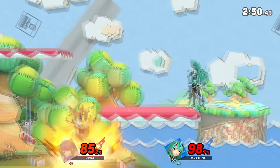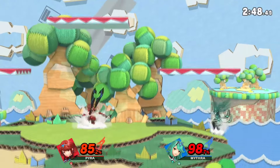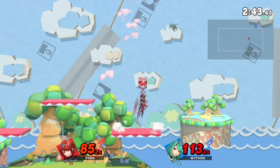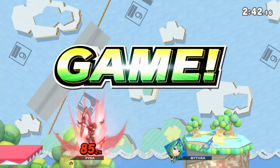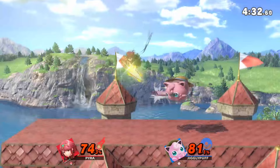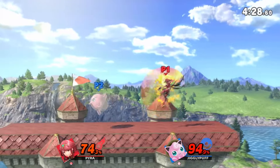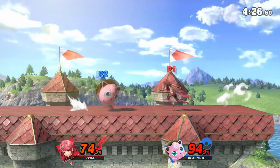Back air being so unintuitive to the eye is part of what makes it so strong in the first place. You see, to survive longer against back air you need to hold away, which is typically fine in most cases if you're expecting it. However, in scenarios where your opponent is approaching you, that's where back air really shines.